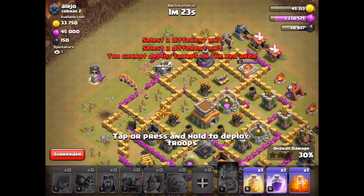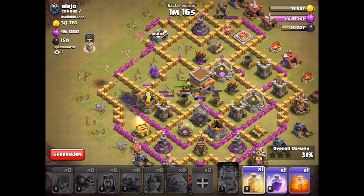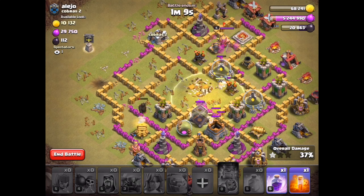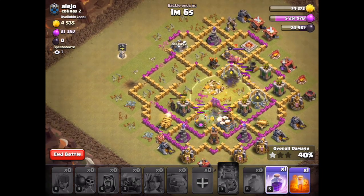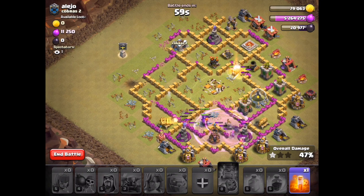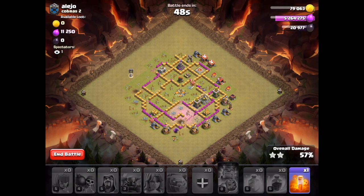Now we send in the Valkyries and the other PEKKA. This will do all the work. Looking good so far. Drop a Rage right there. Take out the Bomb Tower. The King's already moving. So it looks like I'm gonna run out of time. Timing this GoWipe attack — you cannot wait too long. I want to show you guys that timing is very important.